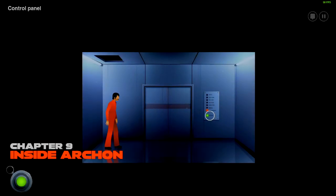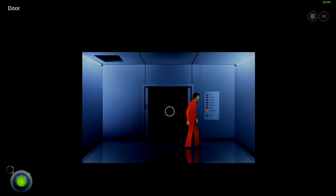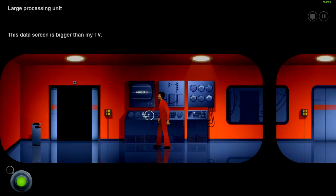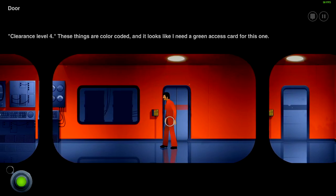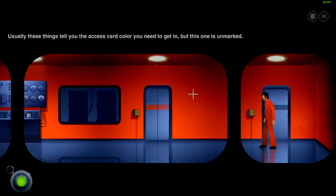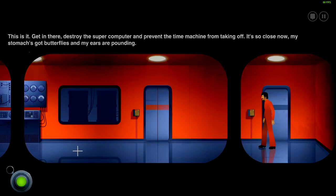We open it up to see what's in there. I think this was the stage with the quick time event — there's like a card we need to avoid. Of course, we still don't know how to open this up. But this one isn't marked; seems to be a pre-access card. This is it: get into the lab, destroy the supercomputer, and prevent the time machine from taking off. It's so close now.